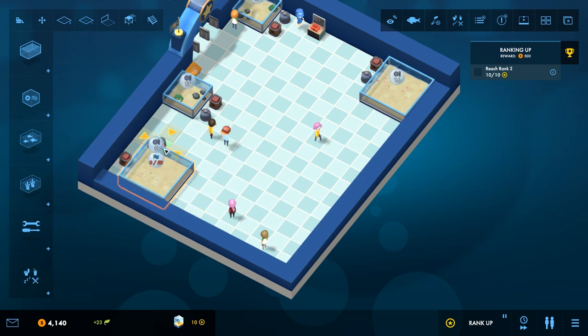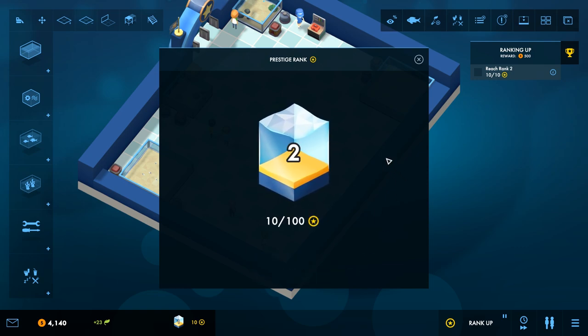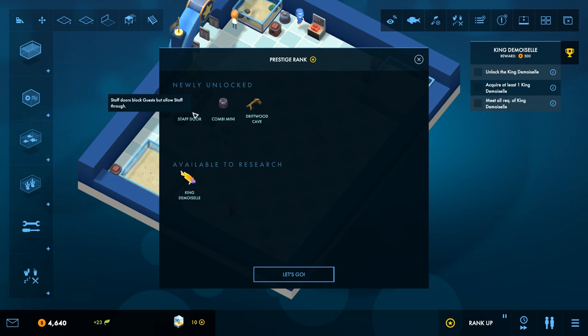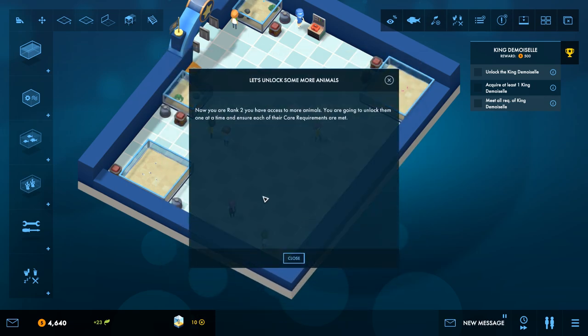Now if I put this in the corner this guy's going to be stuck, so I'll put it over here. Everything can be accessed easily — we don't have heaters right where everybody's going to walk through and we have more room for more stuff. We've reached level two with 10 XP. Ranking up to level two gave us the King Damselfish and a staff door, so we can have a separate location for all our staff to go through. We also get the combi mini, which combines filtering and heating into one unit, plus a driftwood cave decoration.